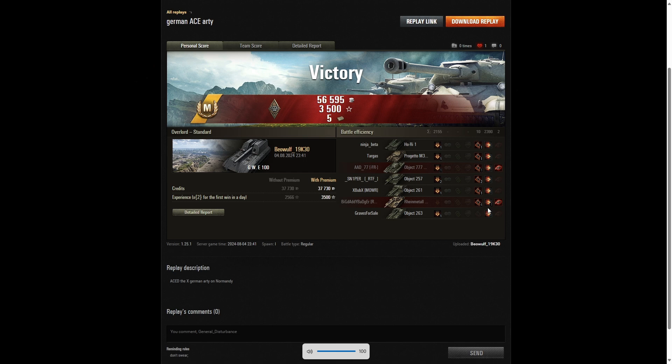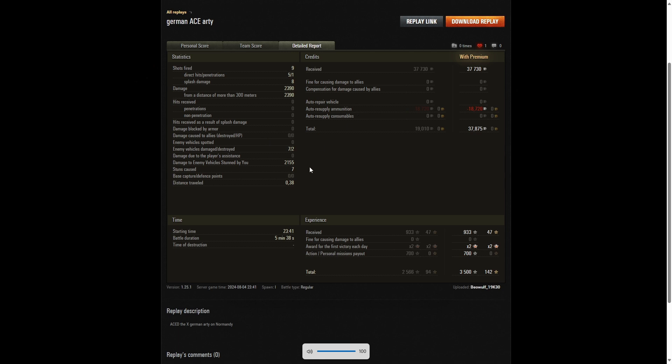Scorpions and SU-130 PMs are beautiful targets to hit because they are so easy to pen. Well done on getting that penetration. He also got seven enemy vehicles damaged, two killed, 2,155 hit points of stun assist over seven stuns. The combination of that damage gave him the ace tanker. On a free-to-play account, he actually managed to get a profit of 37,875 credits.